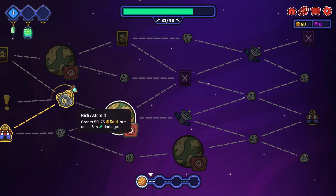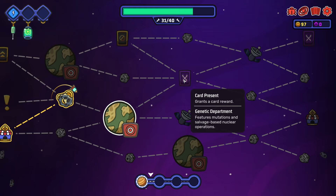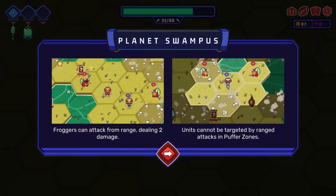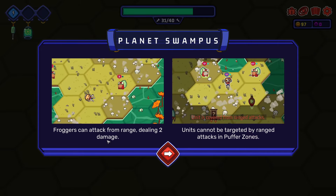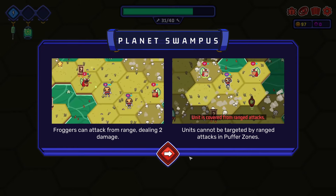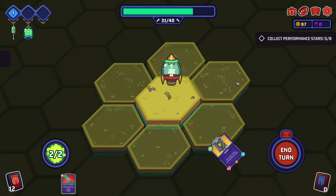We got hit and we got money. Contains ranged froggies and smoky buffer zones. Card preset grants a card reward. Generic department features mutations and salvage based nuclear operations. Planet swamp - froggies can attack from range dealing two damage. Units cannot be targeted by ranged attacks in puffer zones. No units - so that's including owls. Now we get three little dudes instantly.